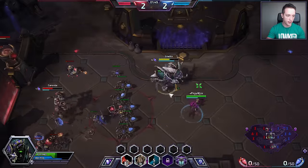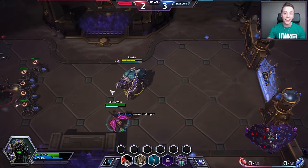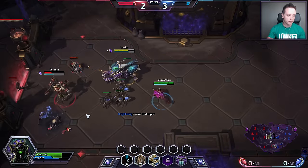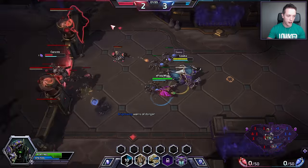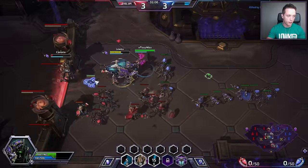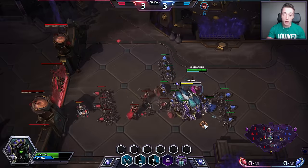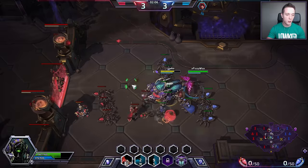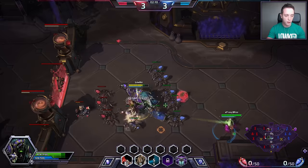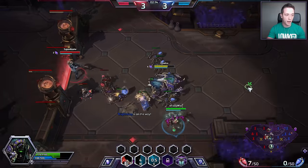Every single time I hit any button — Q, W, or E — I will be spawning one of the scarabs. The scarabs are the beetles, the little guys that are moving around. I basically try to have as many of these guys out as possible at all times because I know I will deal more damage that way. So I'm trying to hit my W as often as possible to get these beetles out, because they will increase my damage significantly.